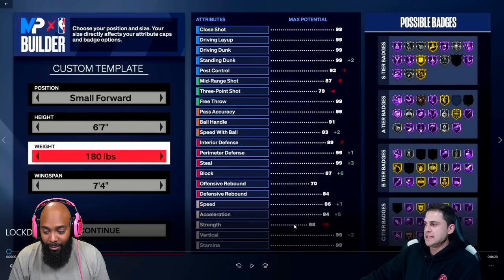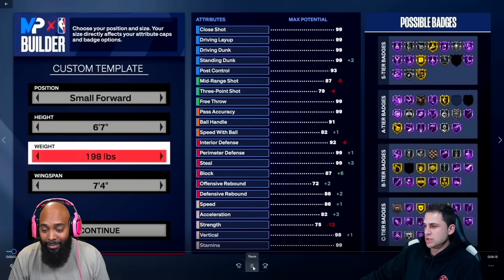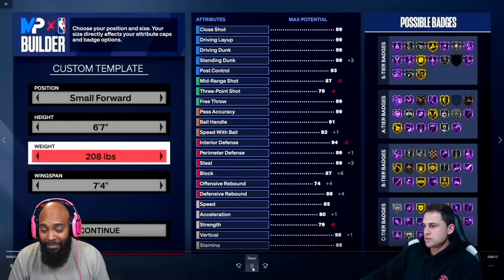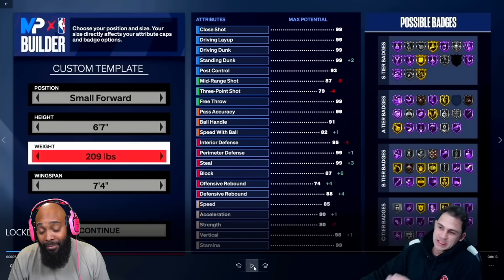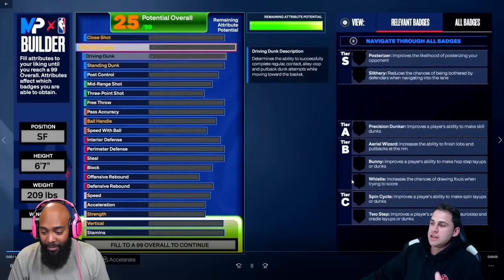I think getting the Immovable Enforcer badge at least on bronze is worth it for a lock. When I turn up my weight to about 209, I only lose one speed, I can still get 99 perimeter defense, and I still have enough acceleration to get Fast Feet on gold. So I really don't see why you'd want to go minimum weight unless you're going no strength.